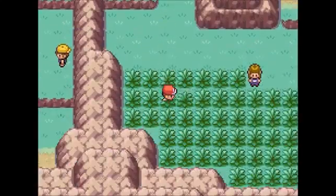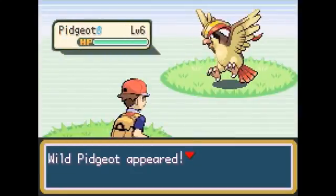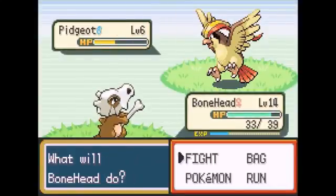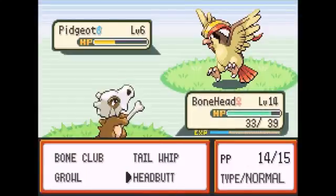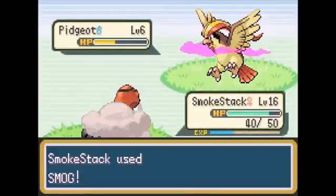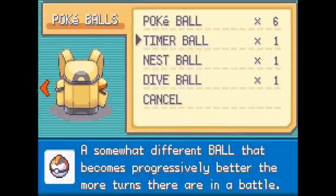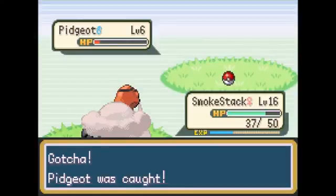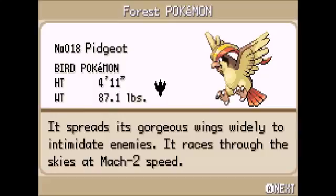He has rough skin too — that's pretty cool. I don't think I can do anything else without killing him. Poison — perfect. Timer ball, nest ball — just go Pokeball. Run... Yes! Awesome, I thought I wasn't going to catch that thing. It spreads its gorgeous wings widely to intimidate enemies — it races through the skies at Mach 2 speeds. I don't exactly know how fast Mach 2 is, but Mach 5 is how fast F-16s go or something. Dean the bird. Most generic names.